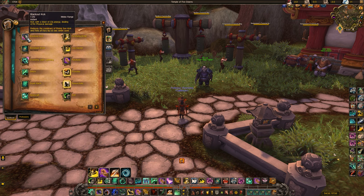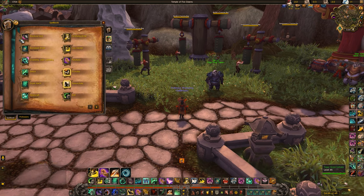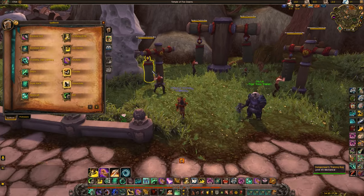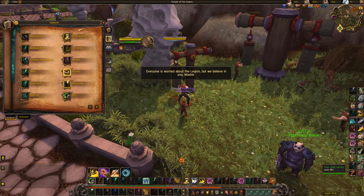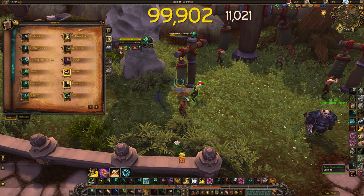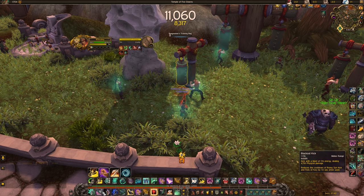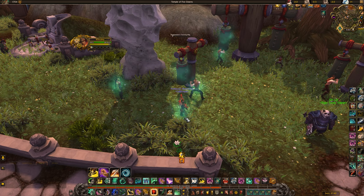First up we have Blackout Kick. This is just one of your filler abilities — it spends Chi, which is your resource that you generate using Tiger Palm. You want to use Blackout Kick when you don't have anything else to press. You've got your other two spenders, Rising Sun Kick and Fist of Fury, and Blackout Kick lowers the cooldown of both of those abilities.